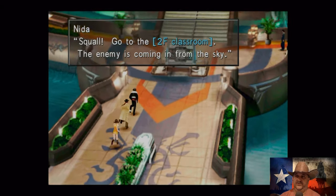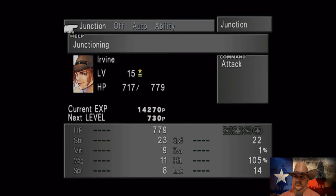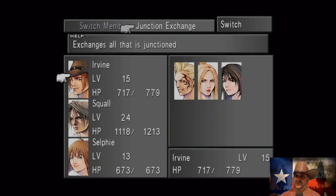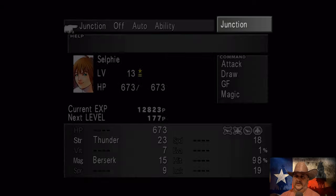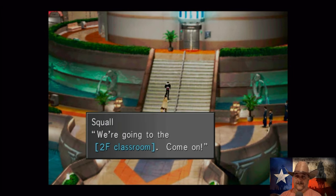Squall, go to the second verse — classroom enemies coming in from the sky. I need to make sure I have his stuff. Let's go switch junction exchange, junction exchange with Selfie and with Noah. Double-checking everything — yes, got all those. Let's go up to the second floor classroom and beat some Galbadian tail.